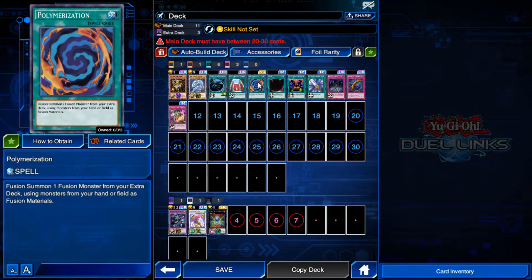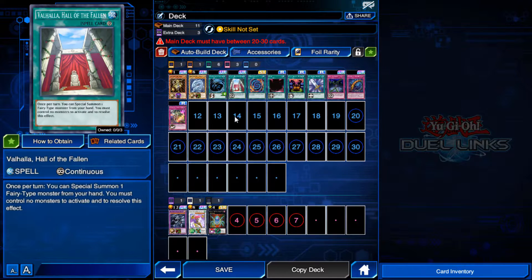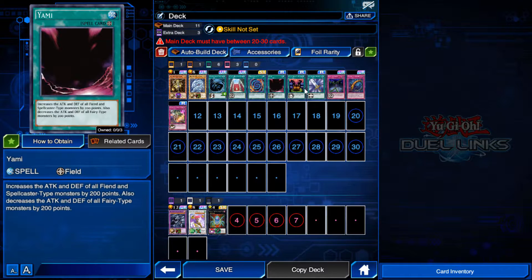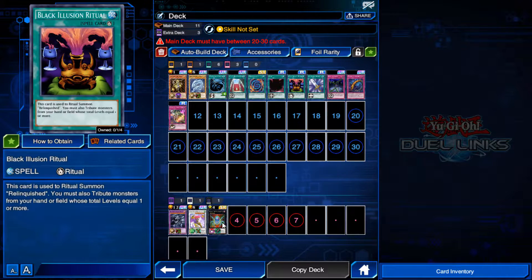For spells, we have normal spells, which can only be played during your main phase. Quick play spells, which can be played at almost any time. Continuous spells, which stay on the field. Field spells, which provide benefits to specific monster cards. Equip spells, which can be equipped to a monster to provide extra durability or stats. And ritual spells, which are used to summon ritual monsters.